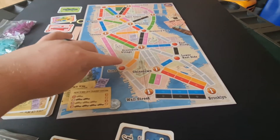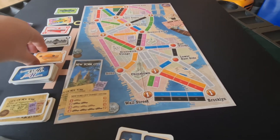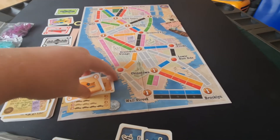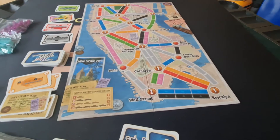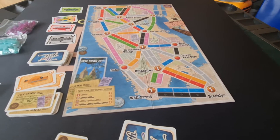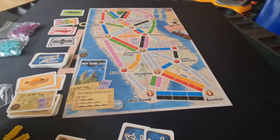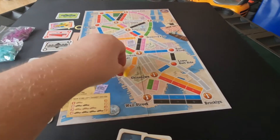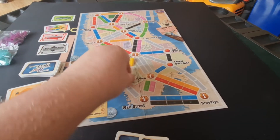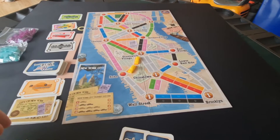Now here's how routes are claimed. Say for example if you wanted to get from Soho to Greenwich Village, you would need two orange cards. Those go in the discard pile, and then you put two of your taxis on the board to mark that route as yours. Then you keep going.